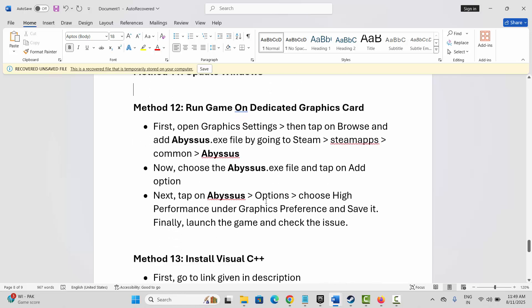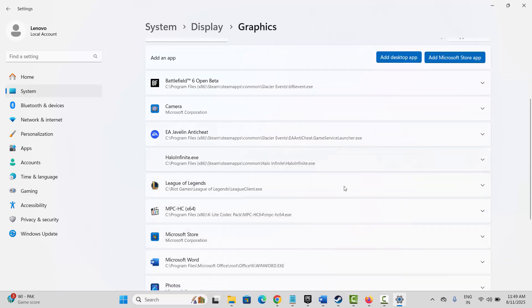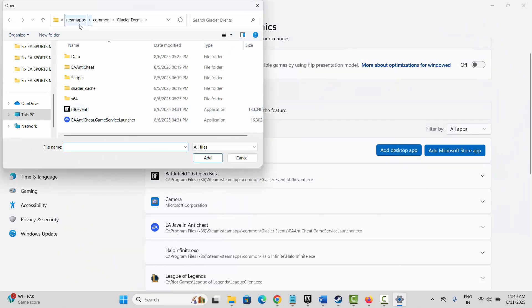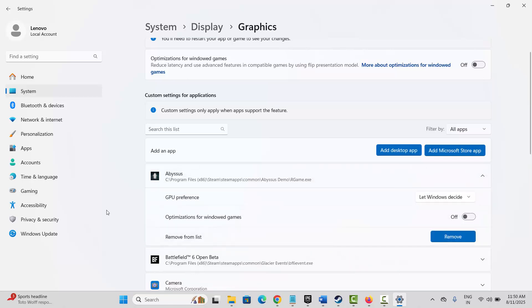The next method is to run the game on a dedicated graphics card. Go to the search option and search for Graphics Settings. In the list, check if your game is listed — if not, add it by clicking Add Desktop App, going to the game folder, selecting it, and adding it. After you add it, click on the arrow icon and under GPU Preference select High Performance, then try to launch the game.